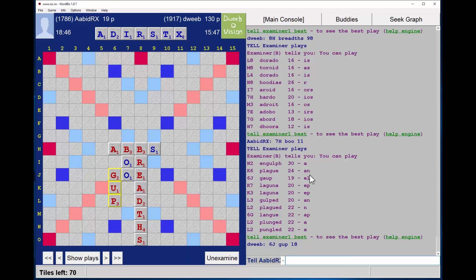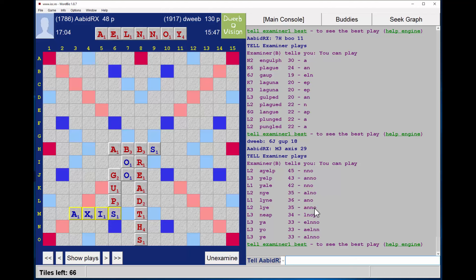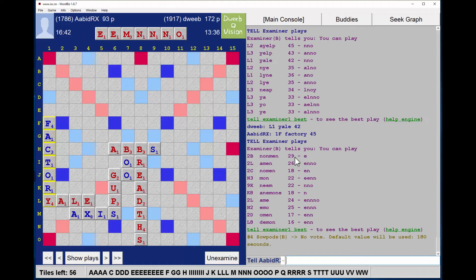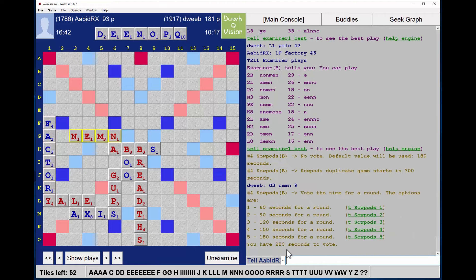My opponent draws an O, which explains why he then plays BOO. Does he have a bingo? No — maybe slightly unlucky. This was a rack I struggled with — I thought there may be a bingo, but there wasn't. NGULF-N2 — I didn't see that through the H; that's pretty nice. But look at the rest of the options — nothing great at all, everything in the low 20s and poor rack leaves. GUP for 18 I think is fine since the rack leave is better than those on offer.